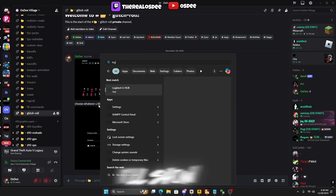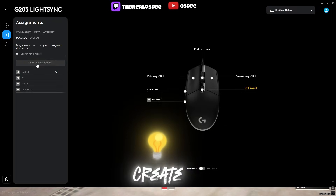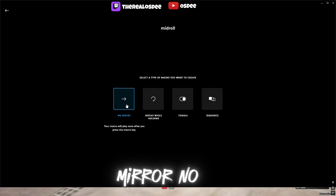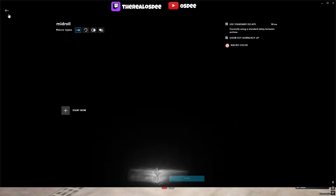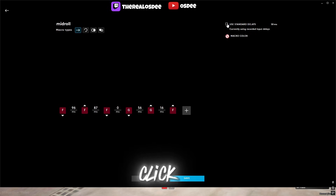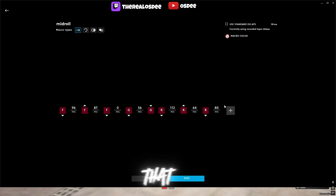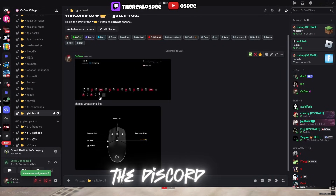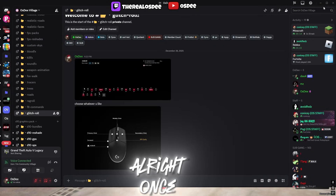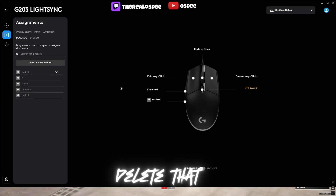All you have to do is copy those settings. In Logitech, click on Macros, create a new macro, name it whatever you want, set it to 'No Repeat,' then copy the settings from Discord. To get the delay values right, click the checkbox to show the milliseconds. If you don't know how to delete entries, just press backspace. To add more, just do like that — boom boom boom — and make sure it looks exactly like it does in the Discord.